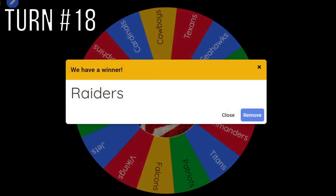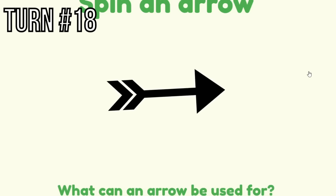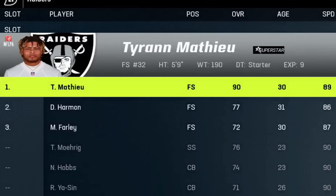The Raiders' arrow points toward mainland America going straight east, hitting Utah as an expansion. They get Tyron Matthew, a 90 overall safety.